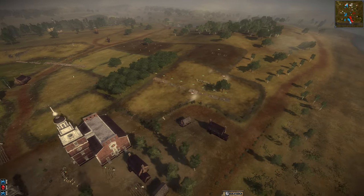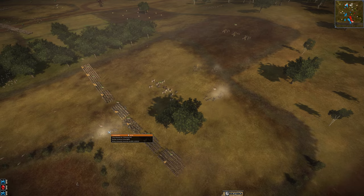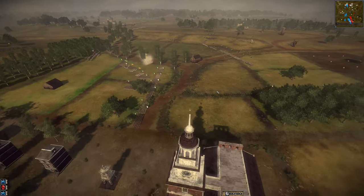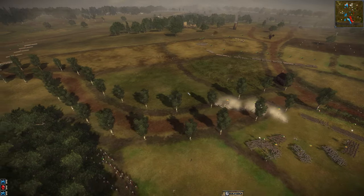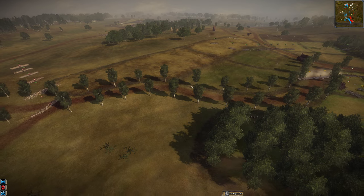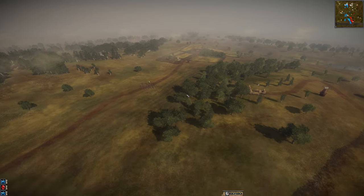We've had some engagements on the other side — looks like a couple lost Netherlands units. Now is a good time to start putting the pressure on Netherlands. Piedmont looks like it's exploiting a gap in the Imperial lines. Denmark is pushing units from the center to link up with his allies. But where on earth is Austria? We saw them moving earlier — where did they go?